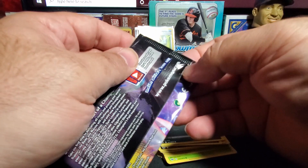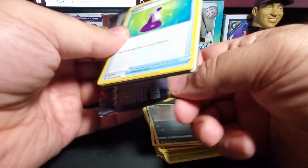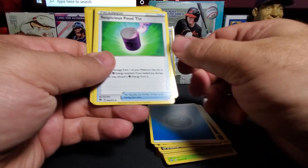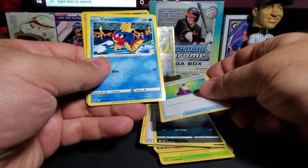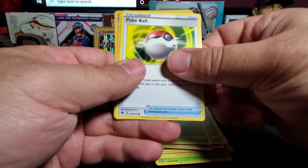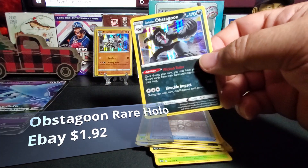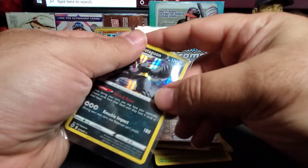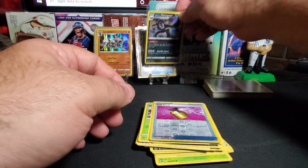And our last pack — what can we pull? Anything spectacular out of here? Doesn't look like it. Energy, Suspicious Food Tin, Kabu, Arbok, Arbok. Carvanha, Kakuna, Weedle, Pokeball, Reverse Holos, a Full Heal, and Obstagoon! All right — I think I saw this one on the list, it's one of the top cards too, in the top ten. The Obstagoon foil.